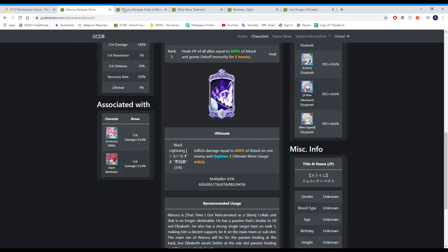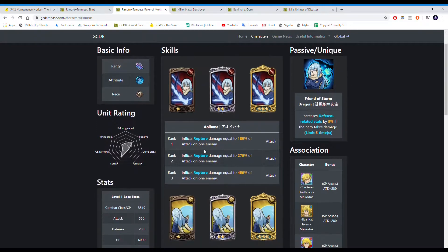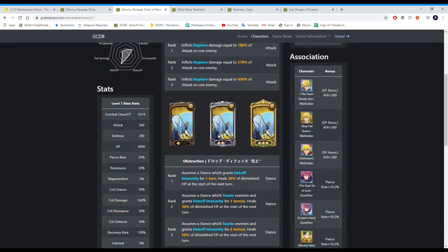Now the non-slime version of Rimaru. His passive increases defense-related stats by 8% if the hero takes damage. His first attack card applies Rupture — same as DN's AoE but single target — which makes it so you do two times damage against buffed enemies. So he does more damage into characters that are buffed by Alpha, but it's a weaker version of DN's AoE in terms of Alpha buffs since it's single target. It scales up to 450% at rank 3 and still applies Rupture.